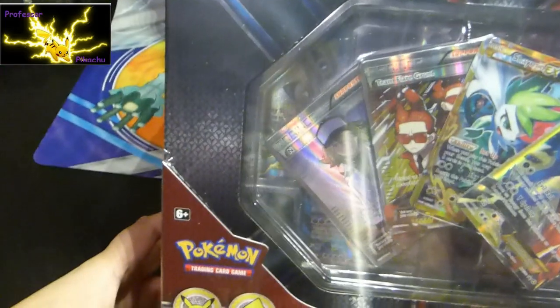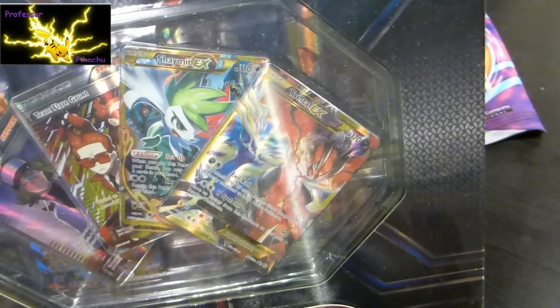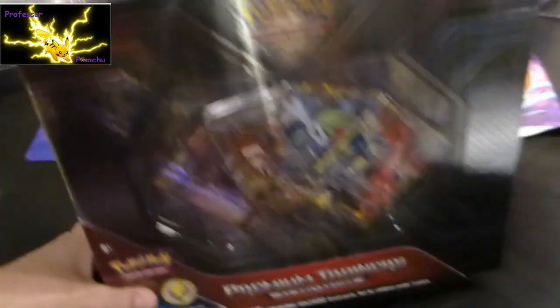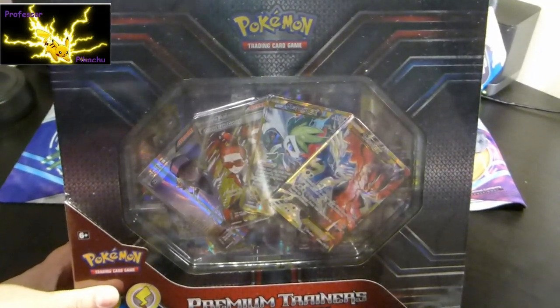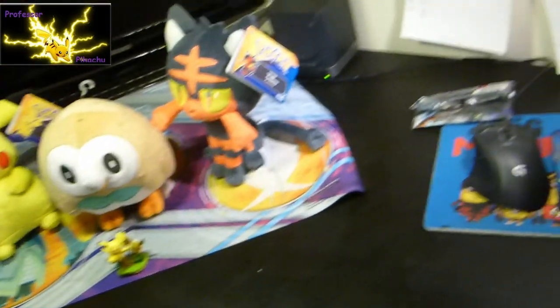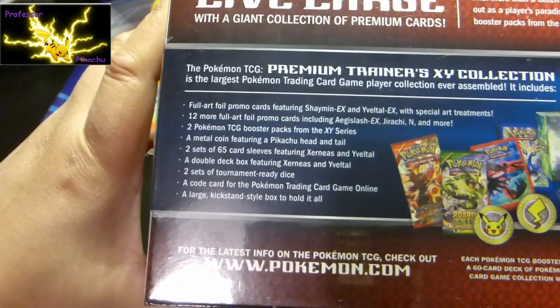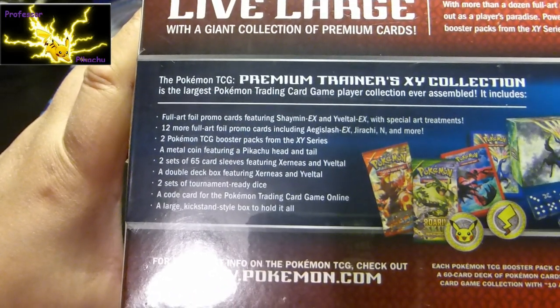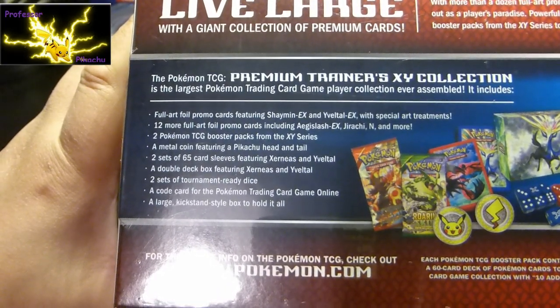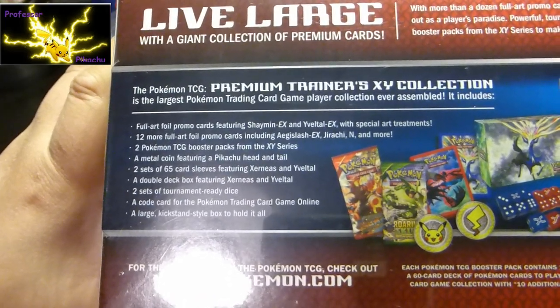You can see two trainer cards — full art Shaman EX and Evalto EX — plus some other stuff in the back and booster packs. Off note, this box empty goes for 10 to 20 pounds on websites, so I'm definitely keeping it. According to the box, you get a full art promo, 12 foil promo cards, two booster packs from the XY sets, a metal coin, two sets of 65 sleeves, a double deck box, two sets of tournament-ready discs, a code card, and a large kickstand-style box.